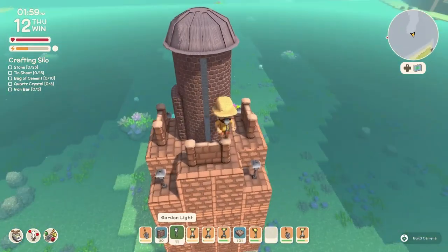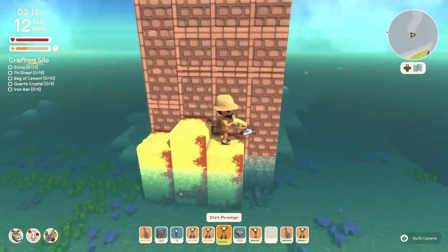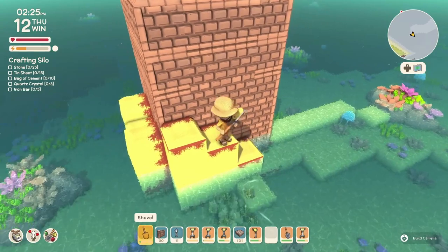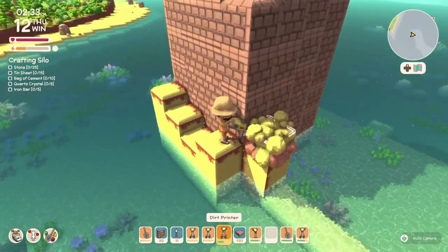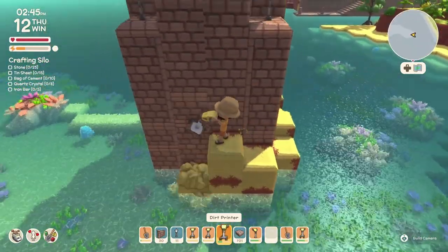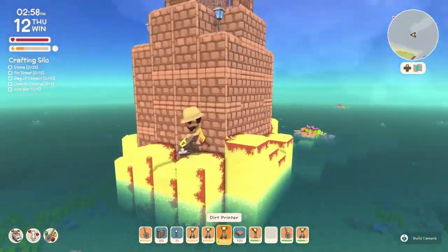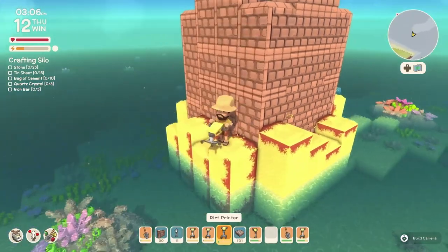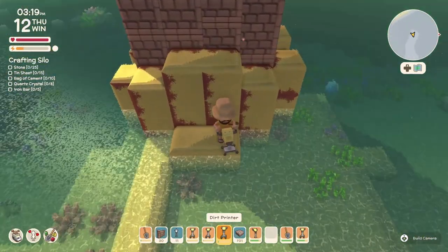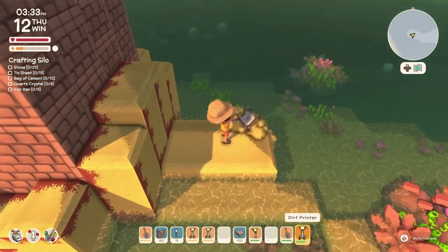There are gonna be a few changes from what you see now to the end of the build, because as I was building, new ideas improved it. Once the top was done with the fences, silo, and garden lamps from my test run, we now build the foundation and floor. We still want to see the water so it creates a depth illusion. For this formation, go ahead and do it whichever way you want — higher, lower, different dirt, grass — depending on where you're placing your lighthouse.